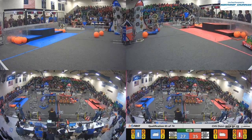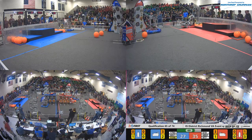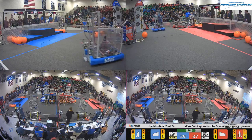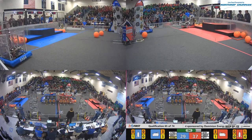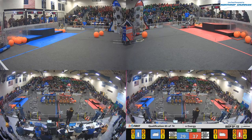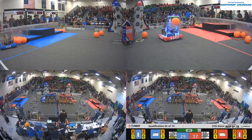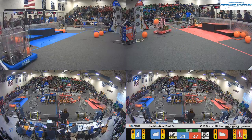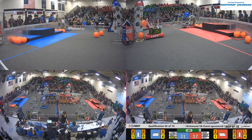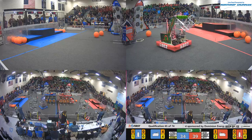Looks like 6021 might be playing some defense for the Blue Alliance. 5546 places a hatch panel for the Blue Alliance. 977 just placed a hatch panel on the third level of the rocket for the Red Alliance. 977 with another hatch panel — making a move. Is it on the rocket? It is, on the first level. 5546 has cargo for the Blue Alliance for the cargo ship, and it's in for the Blue Alliance.